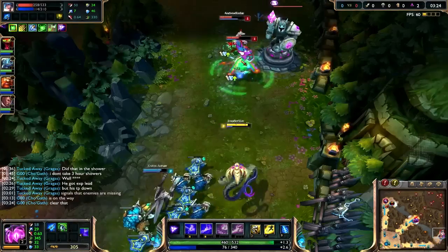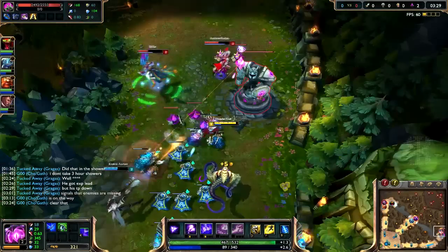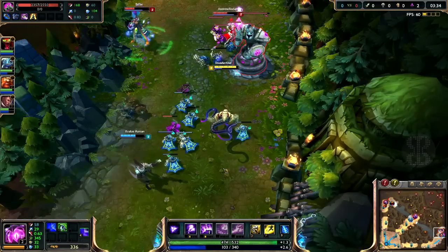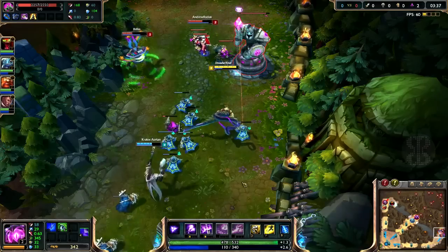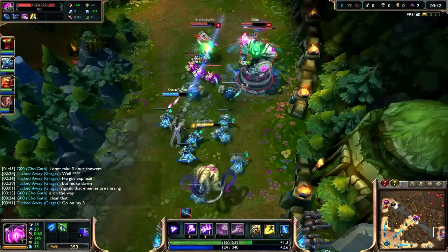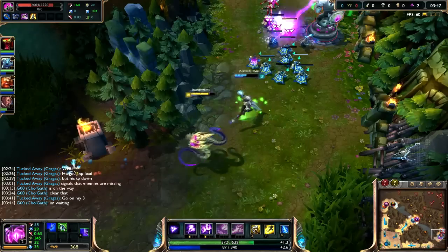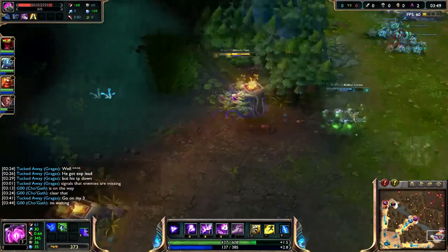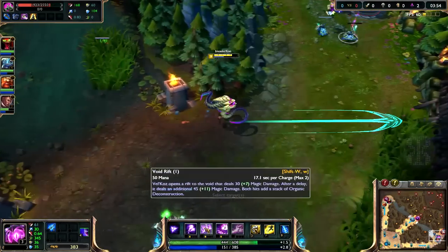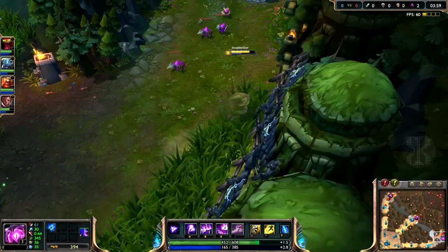I'm kind of out of mana now, but we pushed them to their turret, which is nice. She's going to miss a lot of CS here, hopefully. And I'll wait for my mana to come back. You don't really have a really high mana cost on your abilities; however, if you spam them all day like I did, it will eventually take you pretty low.